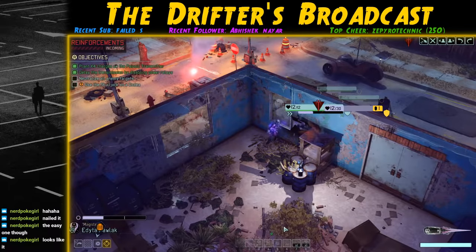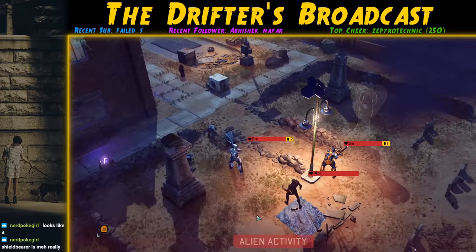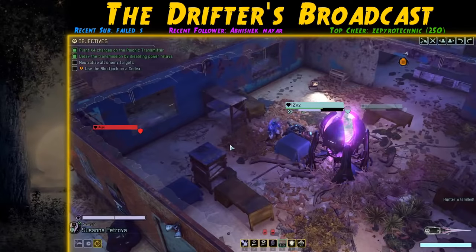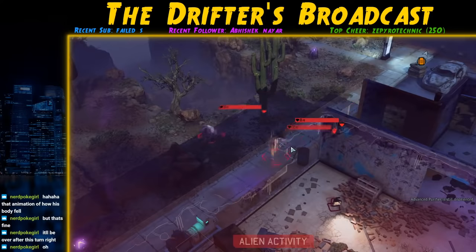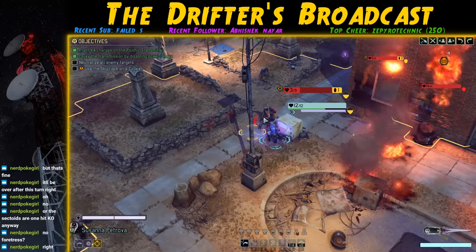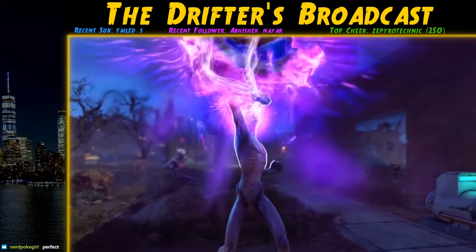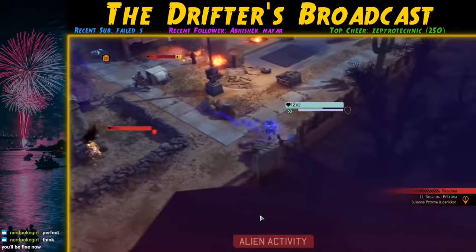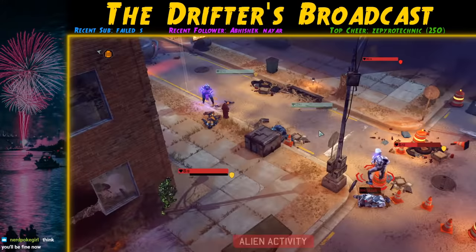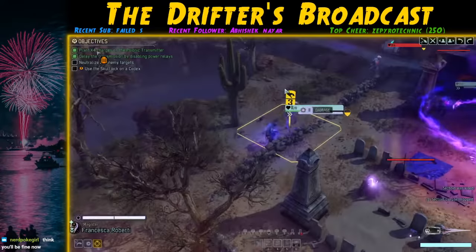ADVENT drops reinforcements — a Priest, Purifier, and Shield Bearer — and then a pod of a Specter, Purifier, and Shield Bearer activates. The Hunter takes a shot but misses and we take him out, using two Mimic Beacons as there are just too many ADVENT around. A third pod activates. I disorientate a Purifier with Rend — Purifiers can't use abilities when disoriented. We take out both Shield Bearers and hit the Priest for big damage. Then a Sectoid uses Mind Spin and causes Petrova to panic — she shoots at the Codex, causing it to clone. Jalal gets cloned by the Specter and Pullock gets stasis from the Priest. Just like that we're down from five Templars to two.